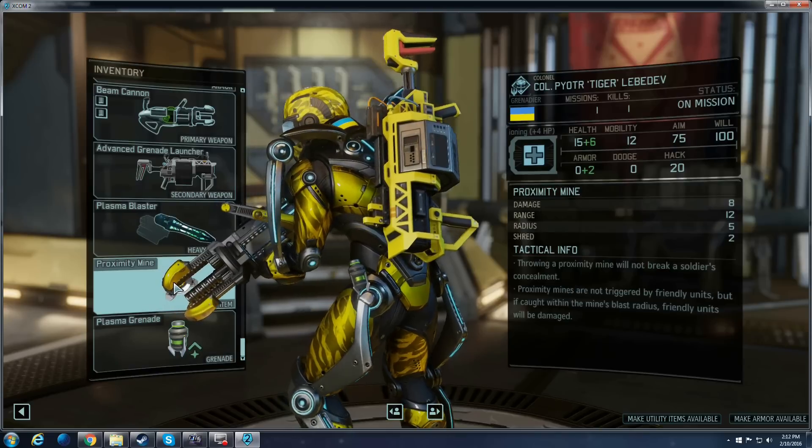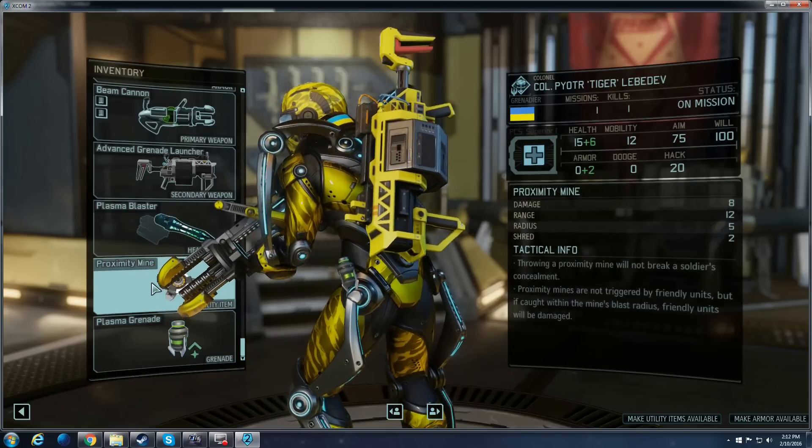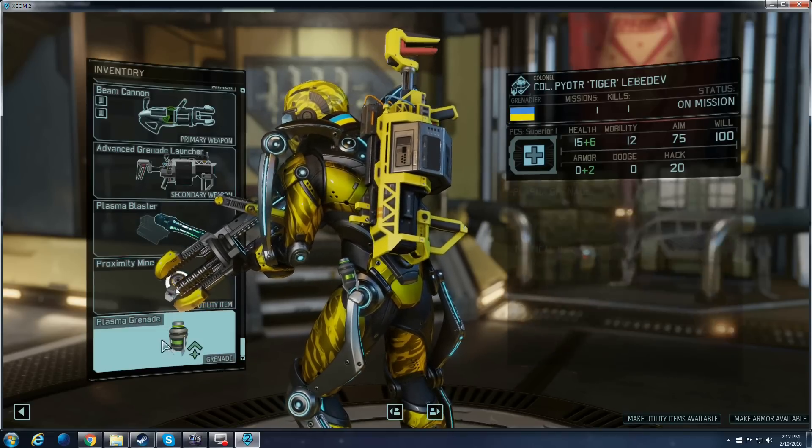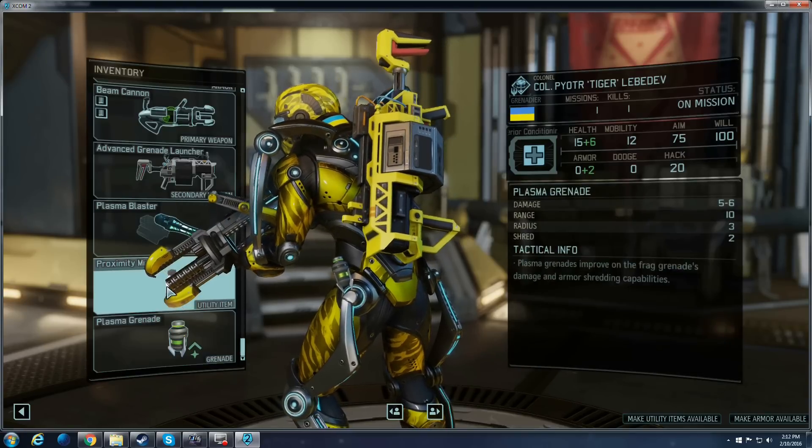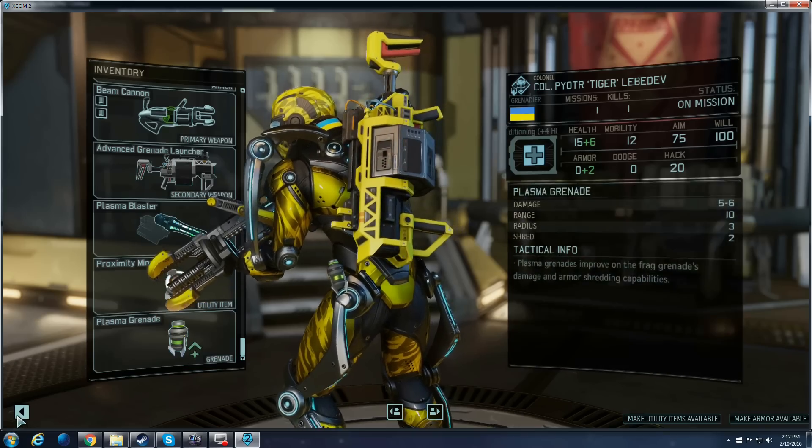Before you get Proximity Mines, EMP grenades are also very good. Your stock grenades are still very useful. At this point in the game, since I'm about mid to late game, I'm rocking Proximity Mines and then just a Plasma Grenade.